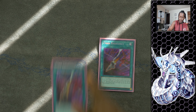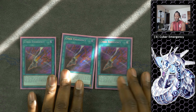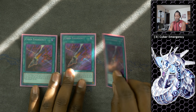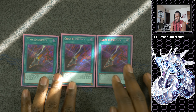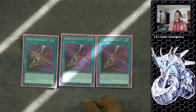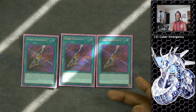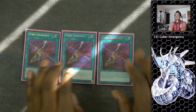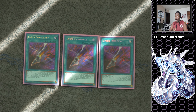On to the spell cards — we run three copies of Cyber Emergency. This card is amazing; it's the Reinforcement of the Army that really can't be stopped. You can add one light machine monster that cannot be normal summoned or set, or one Cyber Dragon, from your deck to your hand. If it's negated, you can add it to your graveyard by discarding a card and activate it again, because it says 'you can only activate this card once per turn' as opposed to 'you can only use this card' — there's a huge difference between those two.